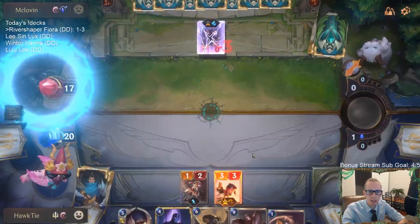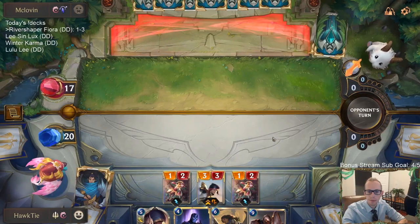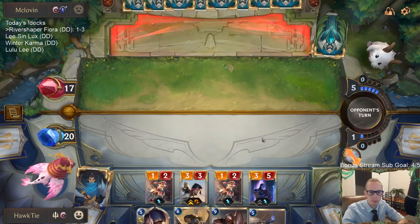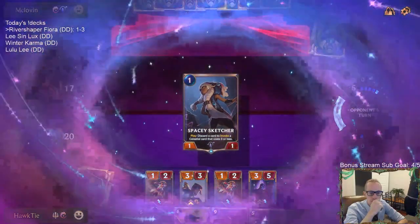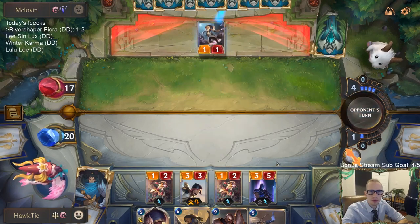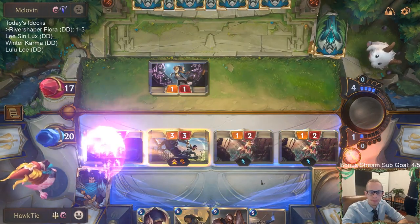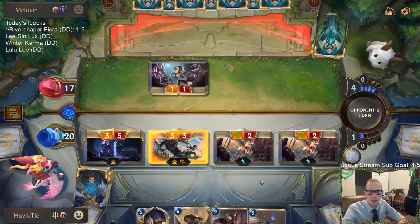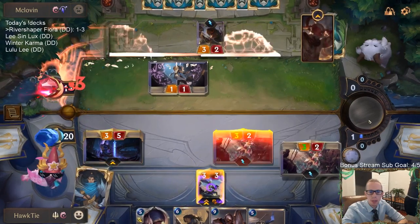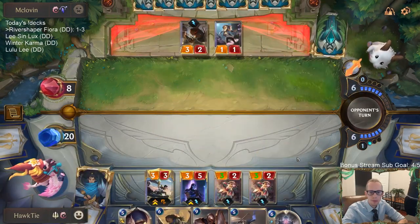There we go - clicked on the Caretaker to do the damage first and then Fiora. That's a pretty sparkle flag. This drops them down to eight. Keeping a 1/1 alive, not that important. That's a great card - that's going to kill them next turn. So I can counter that with a six-mana card? I guess that's not worth it. We still have another Greenglade Caretaker - if we didn't have another I would consider it.